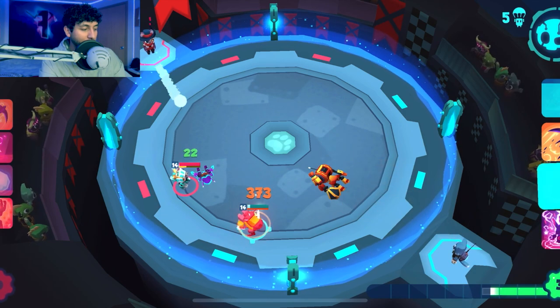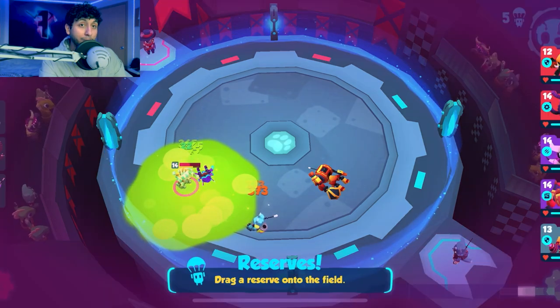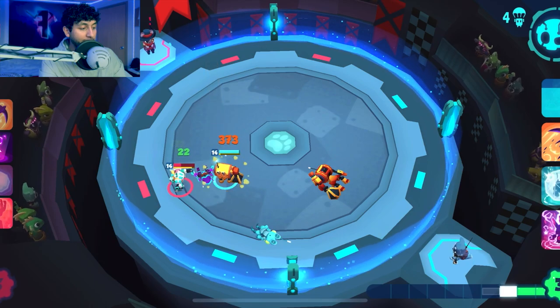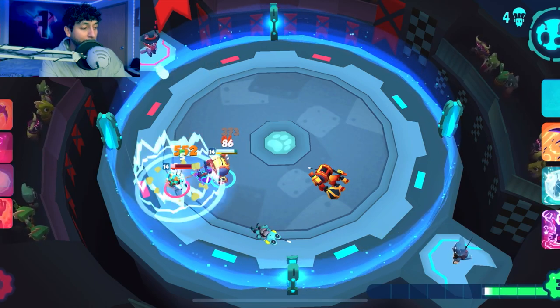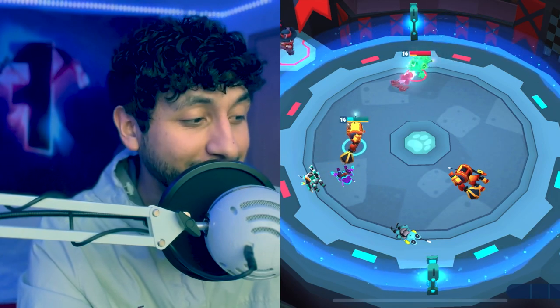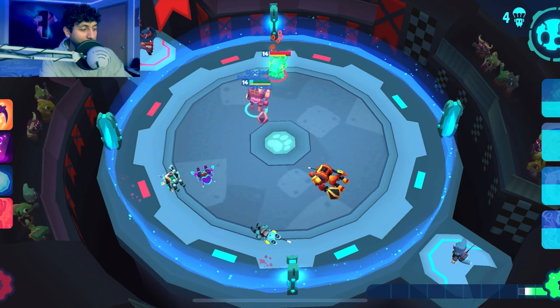I tried to block it a couple of times but Long Shot inevitably took out my Froggy. The bot I chose next was Brute — Brute is a good counter to any sniper and just needs one hit for 1300 damage to easily take out Long Shot.